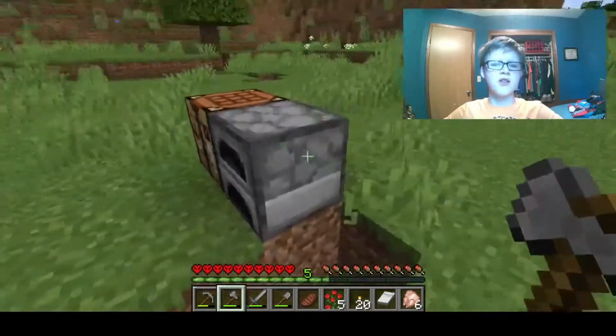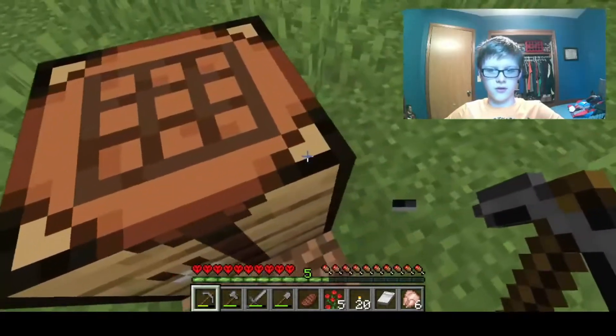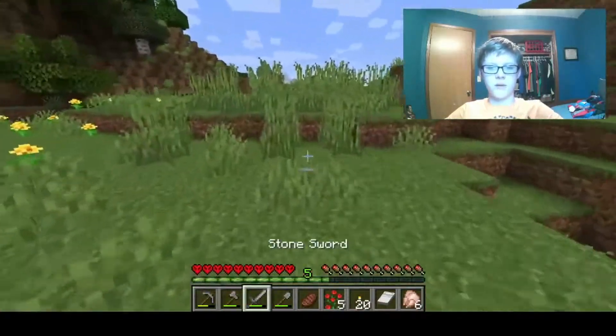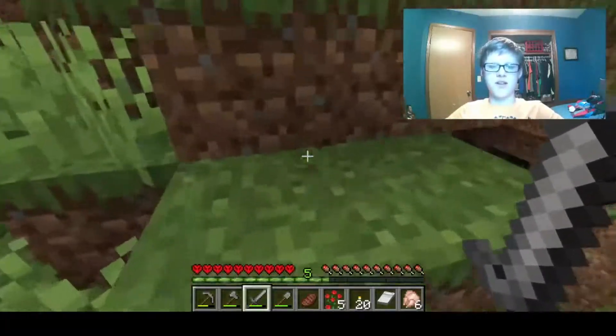We're just gonna pack all our things and go find a good place. We got iron, which isn't too shabby — you can do a lot of things with iron. That should be good. Got all our belongings. We need to make a chest soon, but I'll pull my sword out just in case creepers or spiders show up.